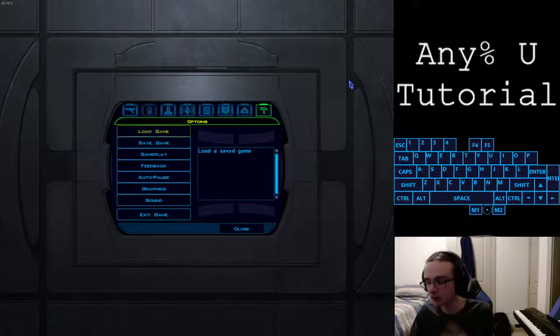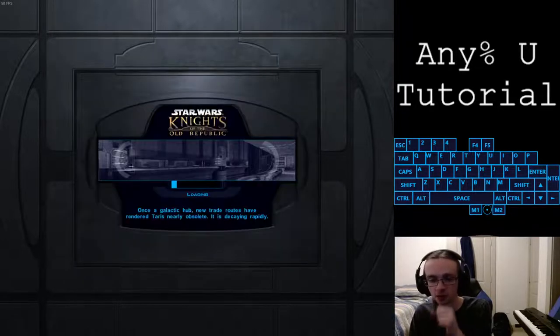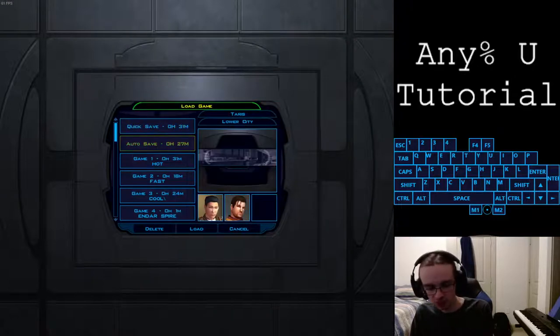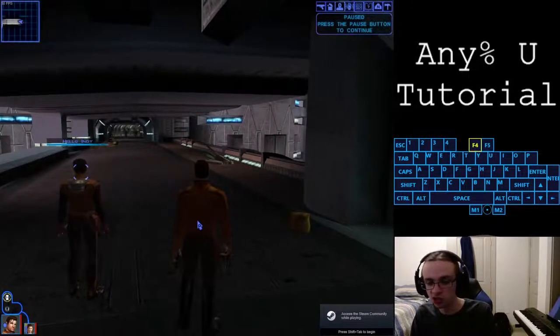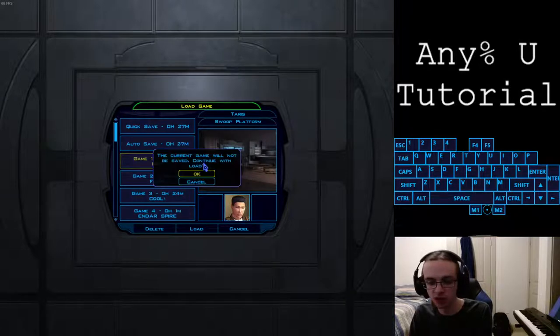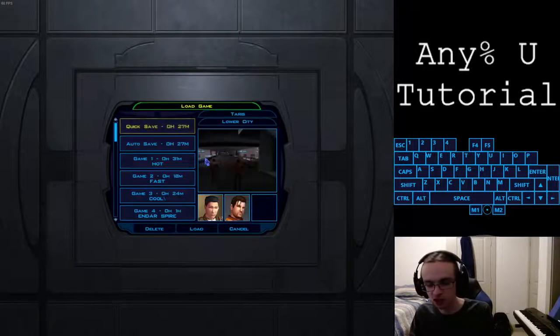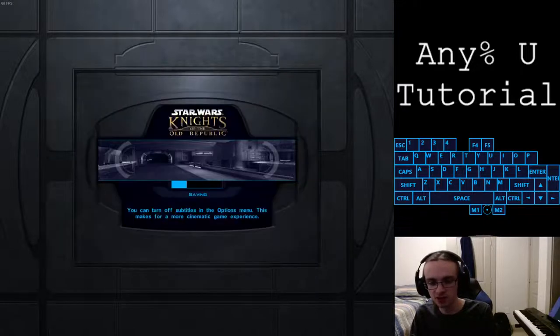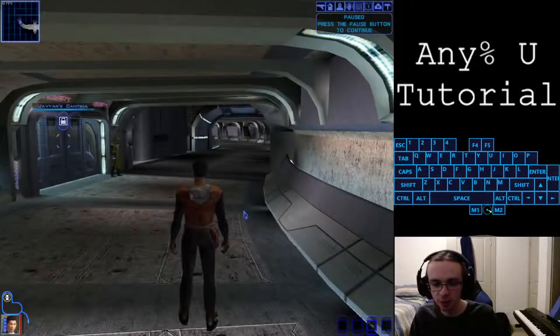This conversation - mash enter and quick save at the same time to do a hard buffer. You only need one save. We're not actually loading for this hard buffer - just make a save right here. Now load the auto save because we're hot-shotting back to the lower city. Quick save where you want to go, load the save you want to hot shot from, AMG on the load-in, open your options menu with the options hotkey, select cancel and load game at the same time. Do a menu shift by pressing a menu key twice, save, load quick save. That's a quick save hot shot - now we can enter Javyar's Cantina.